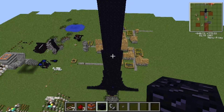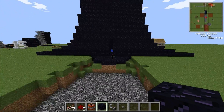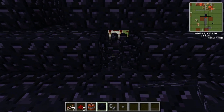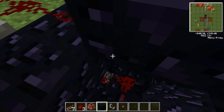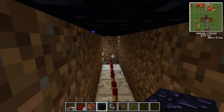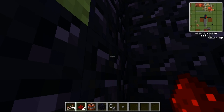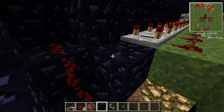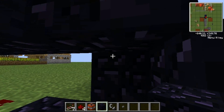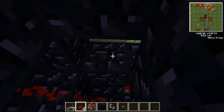Without further ado, I will show you my lovely TNT cannon. It is set to detonate itself, because I have this area down here. Everything is lovely — and the reason why it's shaped like a sword is because I had a huge explosion by accident, and it blew up a lot of my cannon.